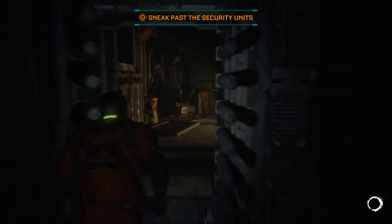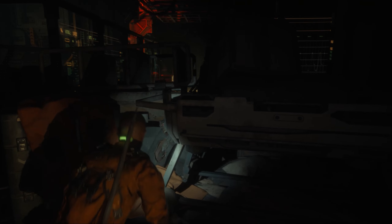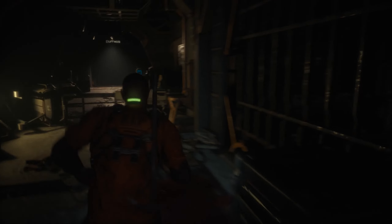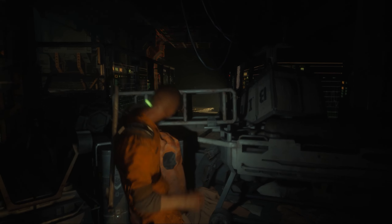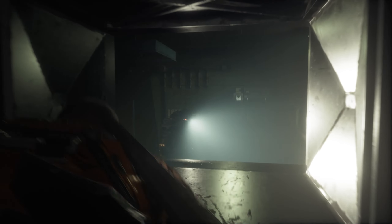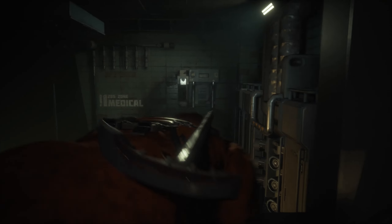Oh, that was cruel. Okay, we have to sneak past the security units. There is no mini map or anything, so it's kind of difficult. I definitely cannot jump this. I need to see where exactly we have to go. I'm just trying to press W and E but it's not jumping, so this is definitely not the way to go.